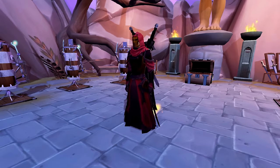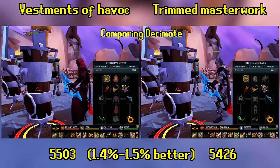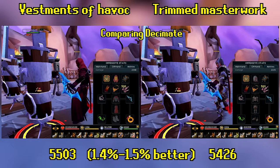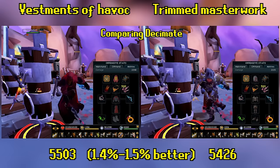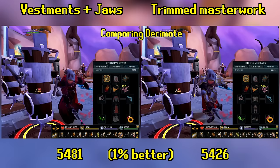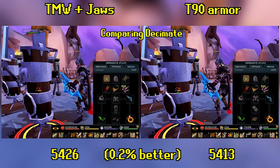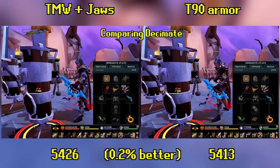As mentioned earlier, tier 92 power armor actually ends up to be around tier 96, so a bit of the jump between Trim Masterwork and Vestments of Havoc is smaller based on just that. But again, Vestments of Havoc having inherently higher stats than tier 100 due to lacking gloves can't be understated. If you directly compare the previous vestment slot setup with the current one, you would do around 1.4 to 1.5% more damage than Trim Masterwork. If you replace the Vestment Hood with Jaws of the Abyss, you'll do around 1% more. That's more than a jump from tier 90 to tier 92, and we haven't even talked about the set effects just yet.